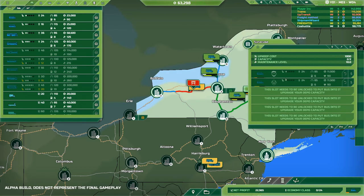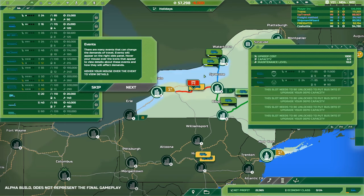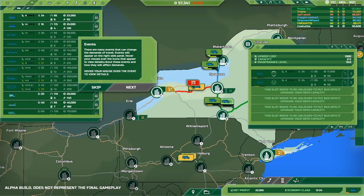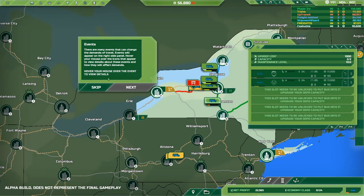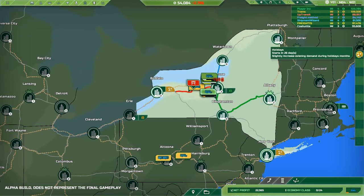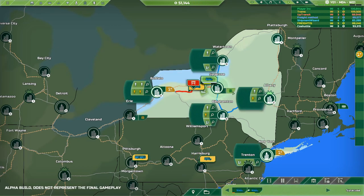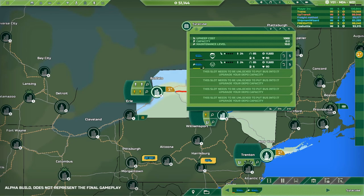It's going to cost us some more money per month. We've got a road that's out. Many events can change the demands of travel — events will appear on the right side panel, hold your mouse over the icons. We've got holidays — a lot of increasing existing demand during holiday months. We've got our two vehicles in here — are you done? You're getting repaired as soon as you're repaired. We may need to send them out ourselves.